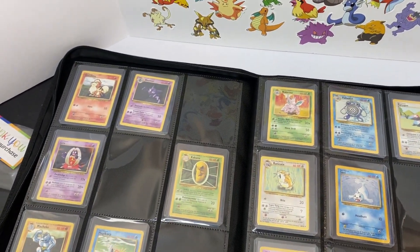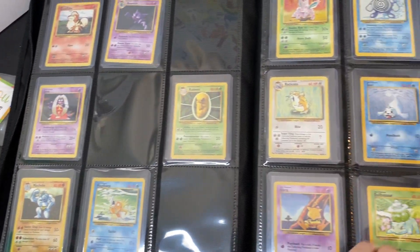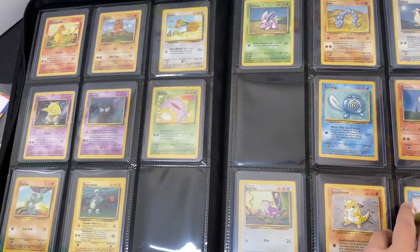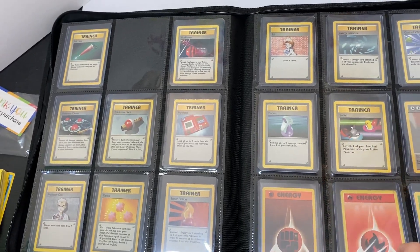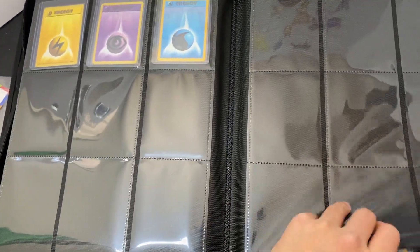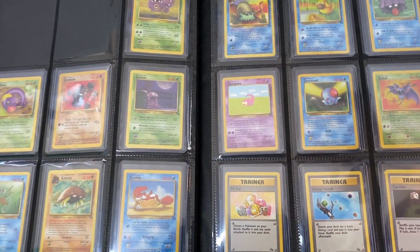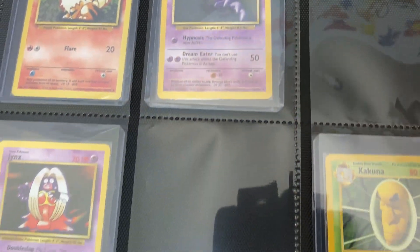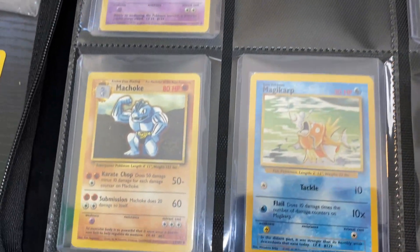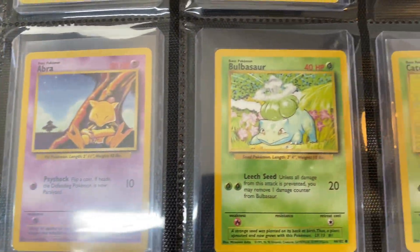After about an hour of putting cards in, we finally have everything in order. For base set we have almost all the commons and uncommons, almost all the trainers, and that is the end of base set. Jungle has almost nothing, and fossil is also mostly empty. But this one page is almost completely full — it's really great to see all these vintage cards where they belong, in order. This is so nostalgic; it just kind of gives me tingles when I look at them.